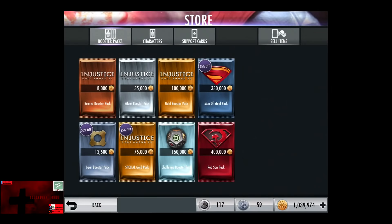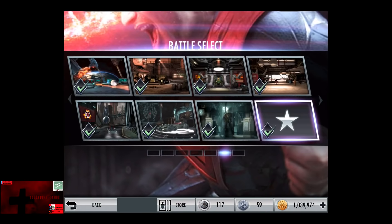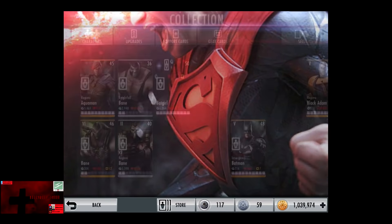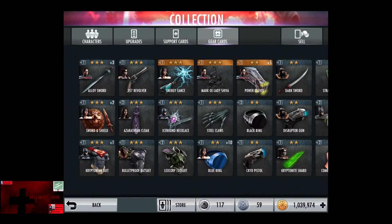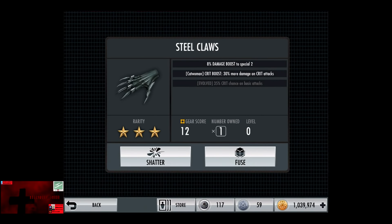So I guess save the best for last. I'm going to go into our collection and Steel Claws are Catwoman's evolved or rare gear card. 8% damage boost on special two, 30% more damage on crit attacks, and evolved is a 35% crit chance on basic attacks. These are awesome gloves for Batman Returns Catwoman for sure.